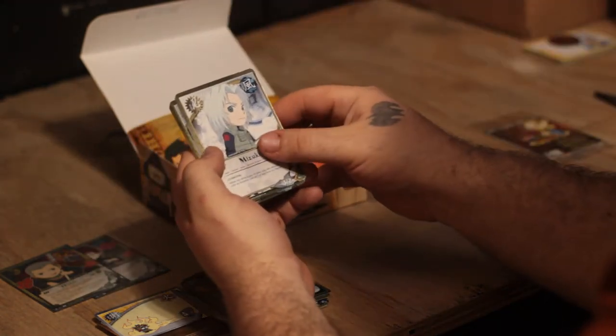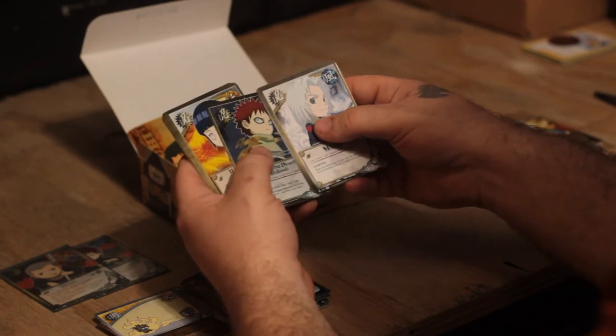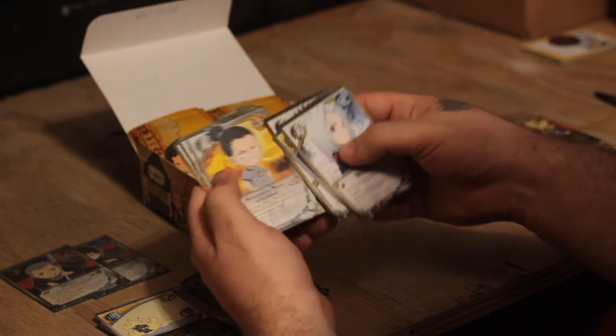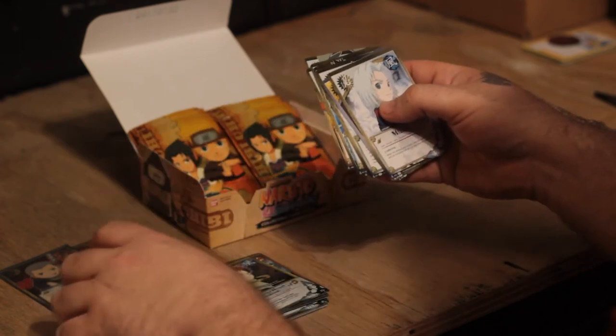Muzuki, Byakugan. Oh nice — I got the childhood Gaara as a foil, that's really awesome. Hinata, Gaara, Shikamaru, Shikamaru, Giant Spider, Naruto, Zetsu, and the rare Make Out Tactics.